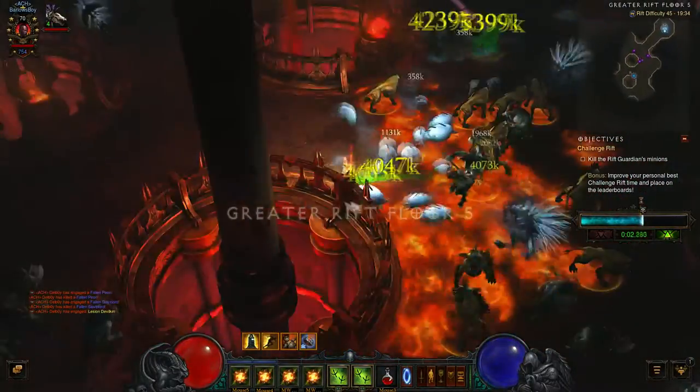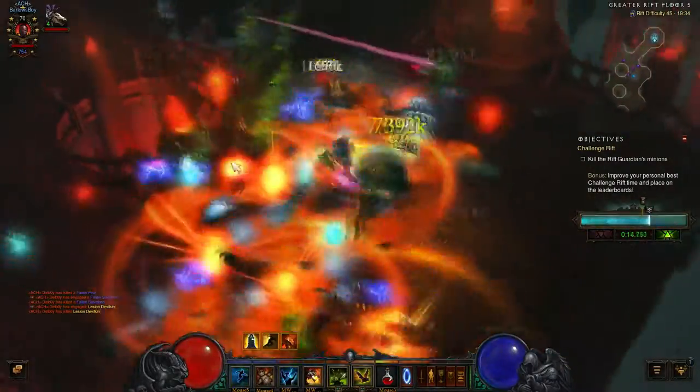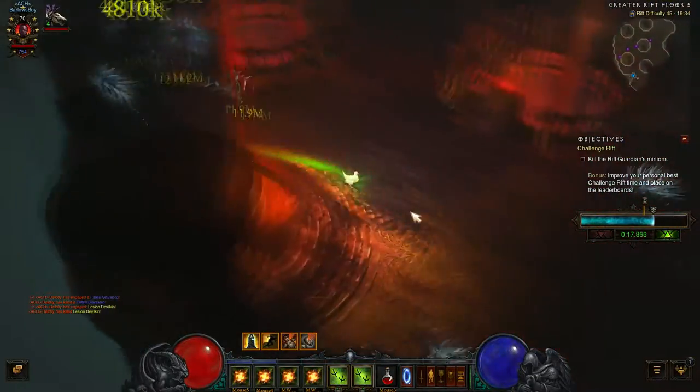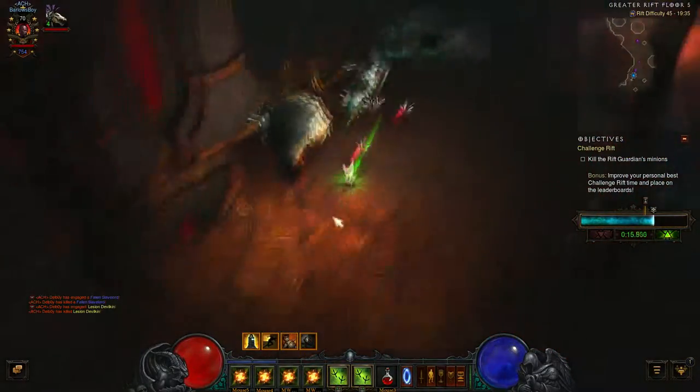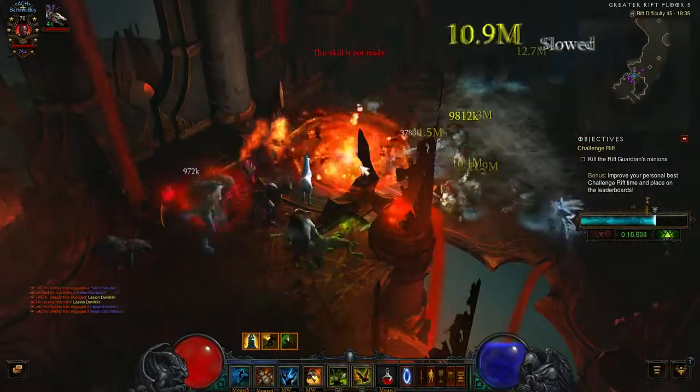So when you're doing the rift, make sure that you hit the elites properly. I missed the elite again, but I managed to kill enough enemies to get another hex out the way. It's really strange watching your videos back sometimes, because you think you could do so much better, but in the moment I thought I did pretty well.